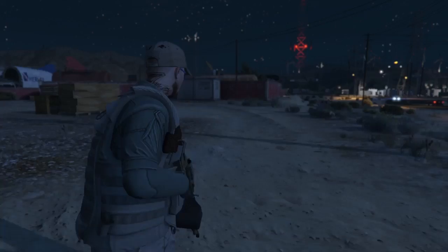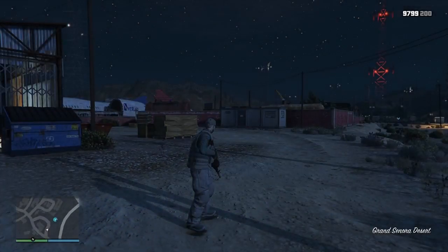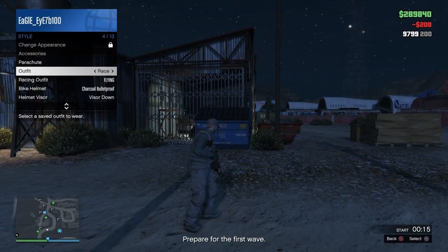We are in the survival. This is really simple - all you got to do is open up your interaction menu, go to style, and spam X on the first outfit that's there. Just spam it, or A on Xbox, for 10 seconds or until the timer goes out.